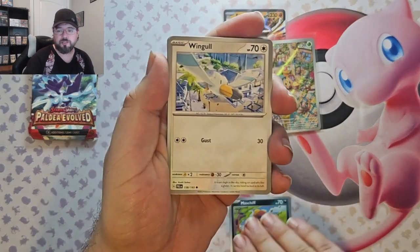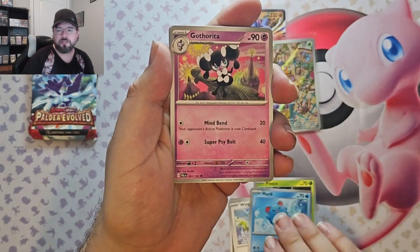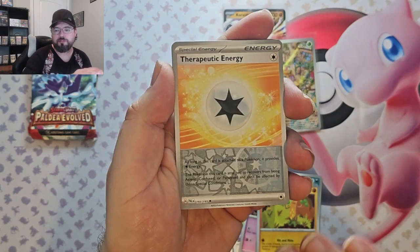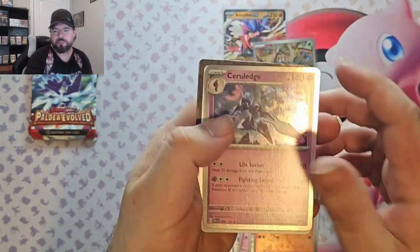We got a Masquerain, Wingull, Phanpy, Marill, Gotharita, Haunted Crow, Sudowoodo, Therapeutic Energy reverse, Oricorio reverse, and Ceruledge foil.